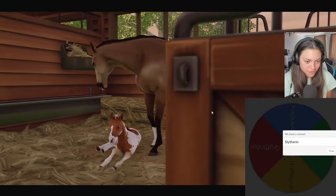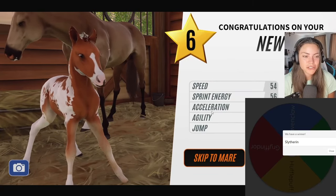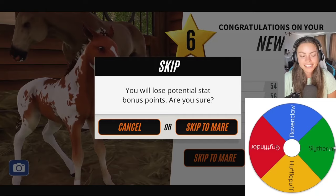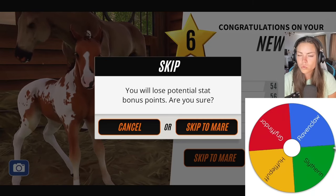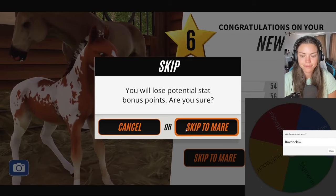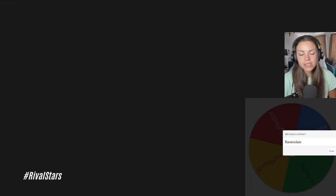Oh, it's such a cool color — I love that coat pattern. It's so gorgeous, like a little jigsaw puzzle. I can't remember what this coat pattern's called but it's so lush. Let's go to the wheel — oh! Ravenclaw. I'll call her Cho — it's spelled like that, isn't it? We got Cho! She's so horrible and sassy to Harry in the books.